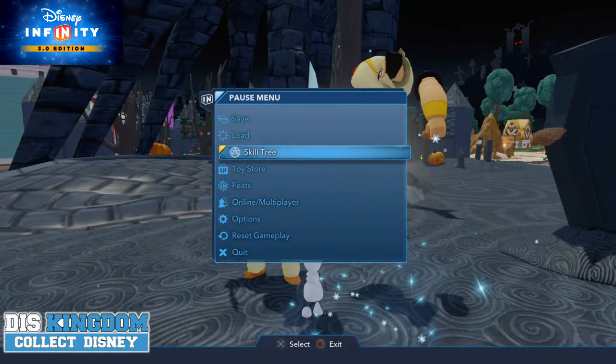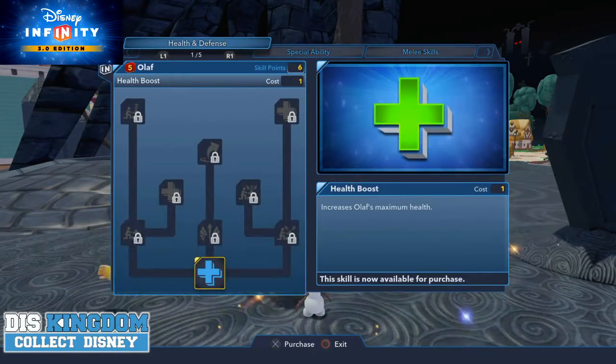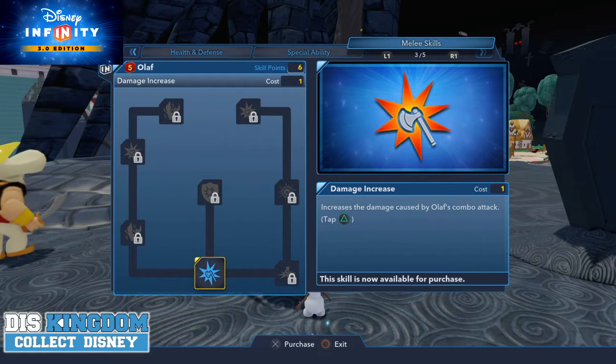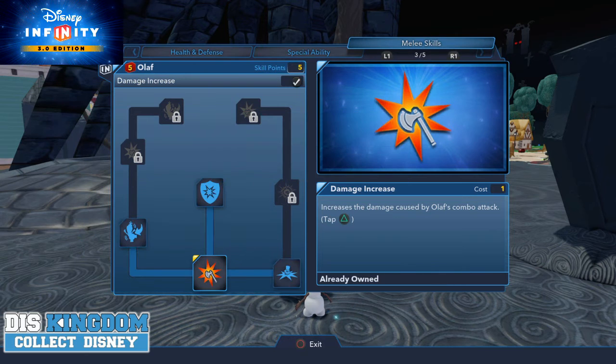Hold on, let's just have a look at his skill trait. I don't think I've got him levelled up. Let's give him... oh, he's already got his special move. Increase his damage. We'll do that.